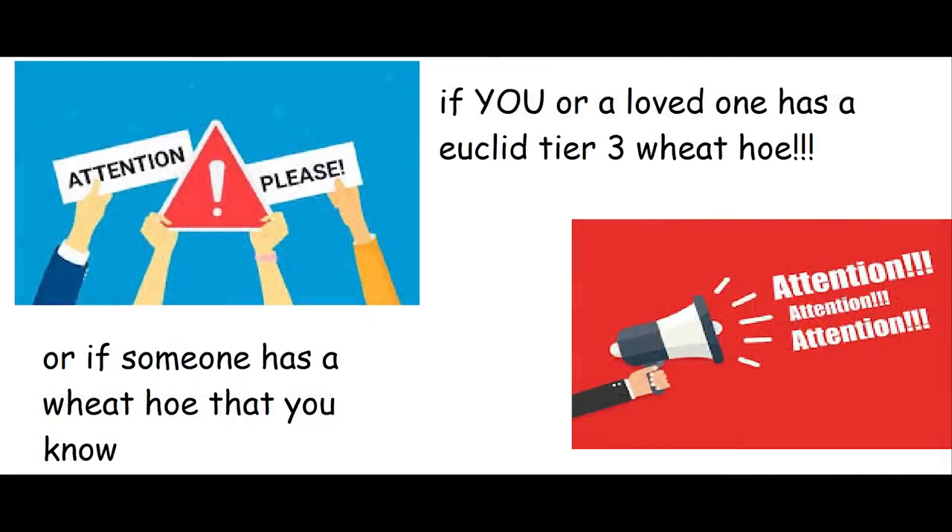If you have the tier 3 Euclid wheat hoe, or if you know anyone who has the tier 3 Euclid wheat hoe — nothing will happen. So yeah, that is the 500 million coin hoe, which will most likely drop down to 250 million coins assuming the price of enchanted hay bales goes back to normal.